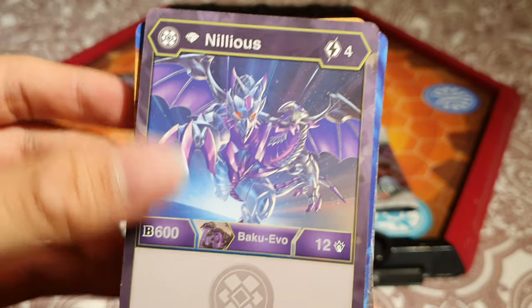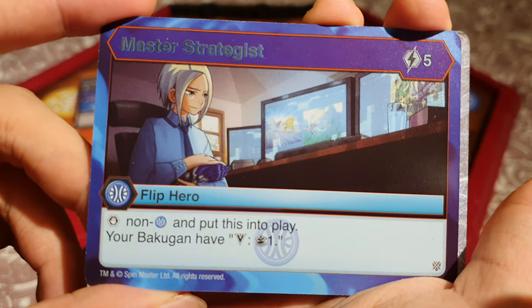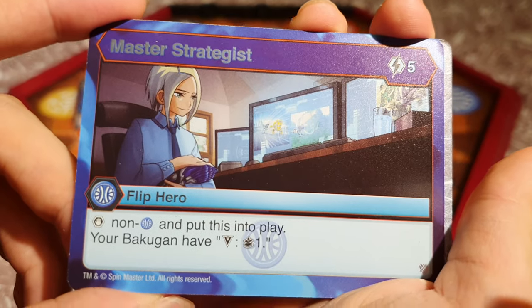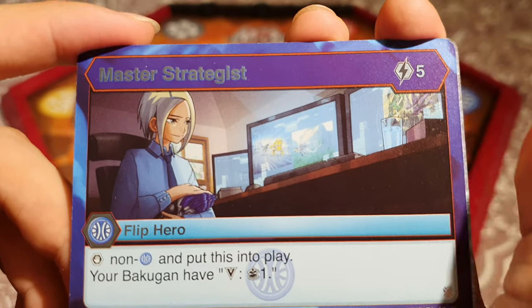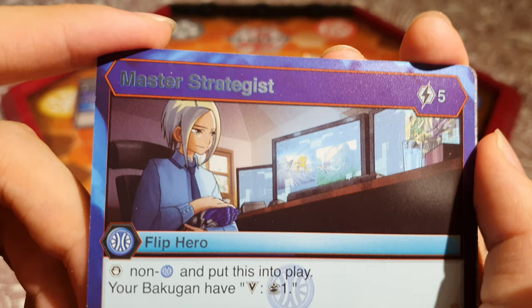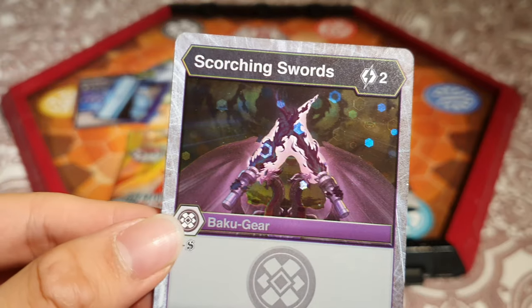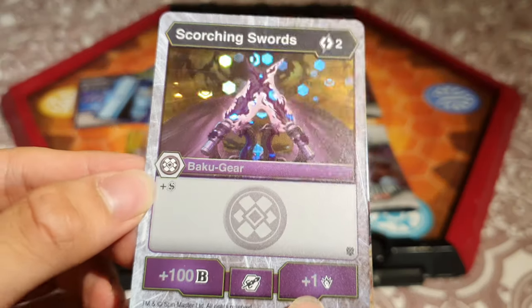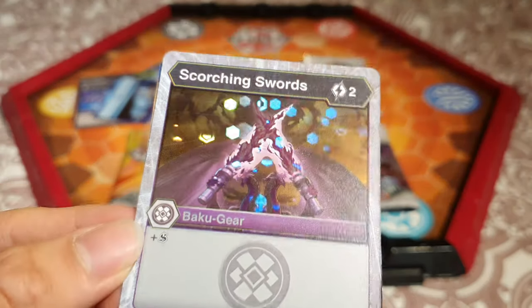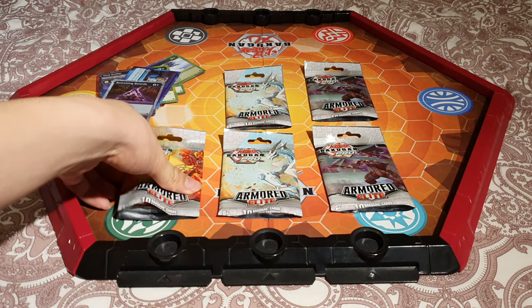Diamond Nilius — we got one yesterday, that's really cool. A flip hero: Master Strategist. Stop non-Alquist and put this into play for 5 energy; your Bakugan can draw a card upon winning the match. It's kind of expensive actually. Last card is Scorching Swords — it's a hex. 2 energy and you get Shadow Strike for 100B and 1 damage. I actually like that art; the swords really stick out with the hex.